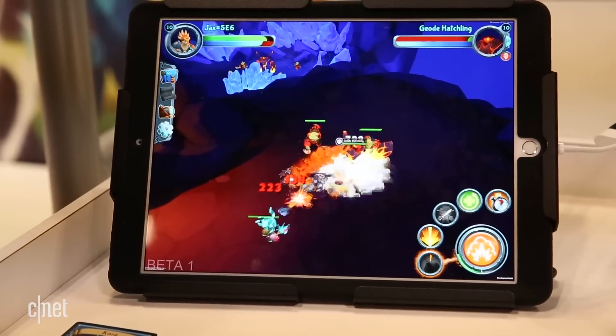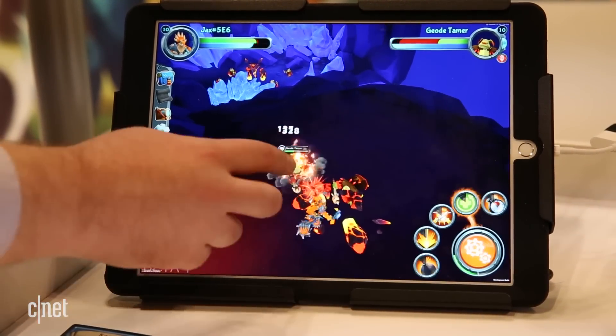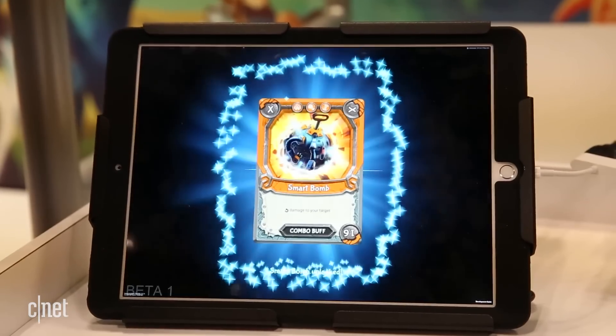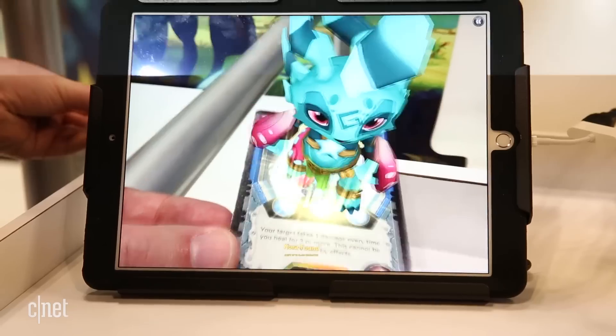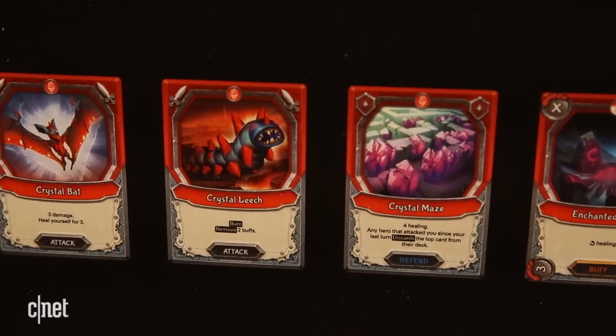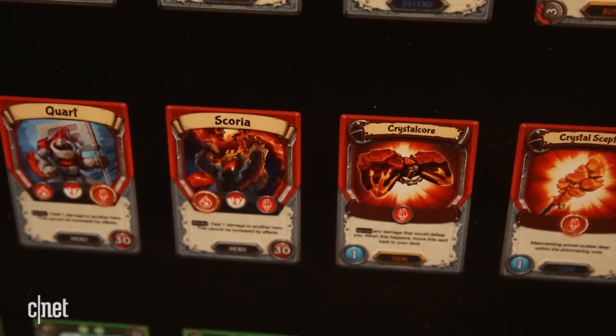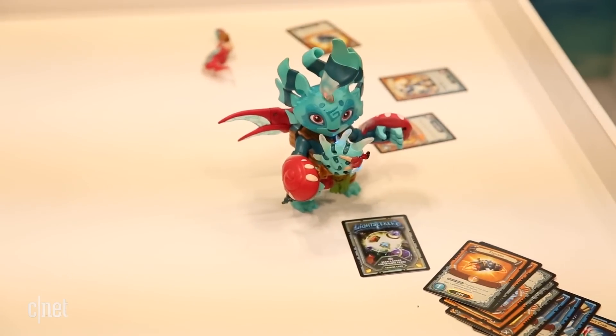And just you wait, Mom and Dad, because there's much more for you to purchase in this Lightseekers universe. If you buy the collector cards, you can scan those into the game to use as bonus attacks or even bring in helper friends to battle enemies. There are more than 385 collectible printed cards, which can be played as a standalone card game. A starter deck is $20.